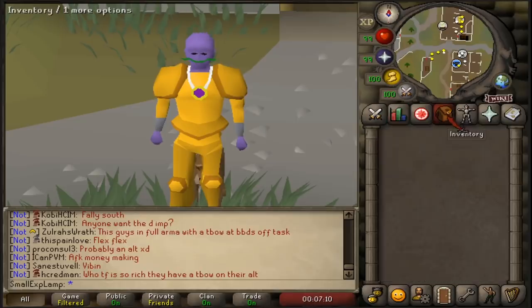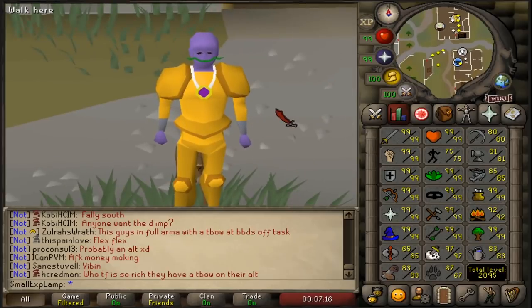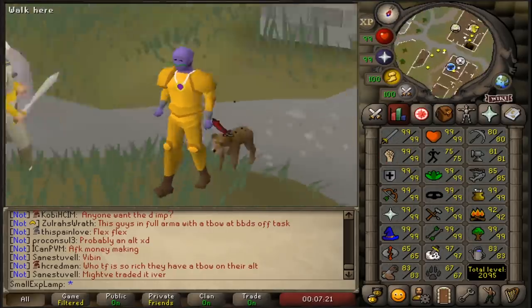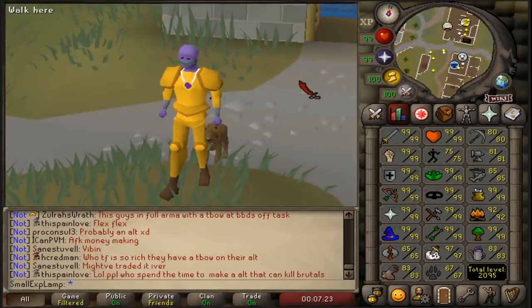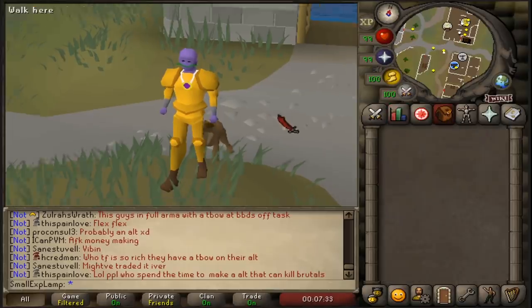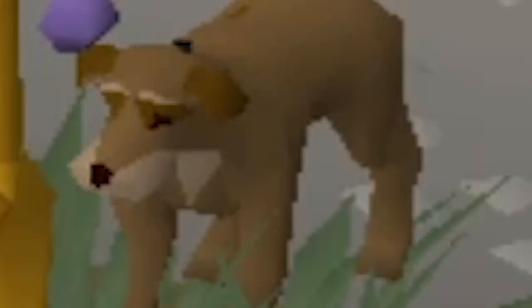This is really the strategy I try to tell people to go for when building a new account, because you don't want to have a bunch of low-level money makers that can make you a little bit of money. You'd rather dedicate your time into one skill, one thing, so that you can have the best method that you're going to want to do going forward — one that can fund other skills, other things you're going to do, and allow you to train stuff quicker and unlock other methods too. My dog is pumped to get into this.